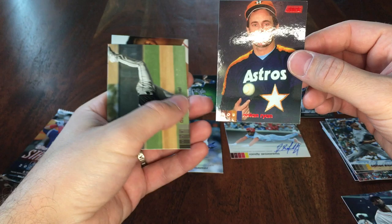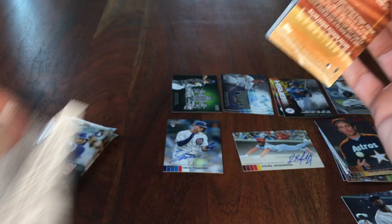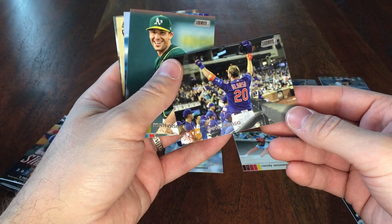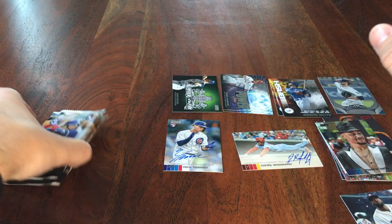Nolan Ryan Red parallel. Dallas Keuchel and Devers. Elvis Andrus, Mitch Haniger — who's been hurt pretty much nonstop. Pete Alonso, Matt Olson, Tony Gwynn. We've got a Mookie Betts Black parallel. Yu Chang and Chris Sale.